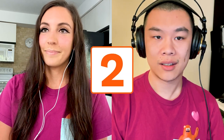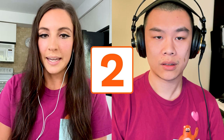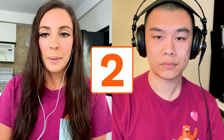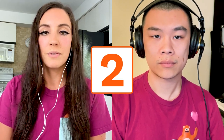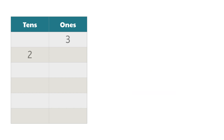Did you place your three under the tens column or the ones column? Let's keep going and see if that was the best decision. I'll roll again. It's a two. If I place my two in the tens column, my score will be 23, but if I place the two in the ones column, my score will be five. So I'm going to place the two in the tens column just so that I can increase my score and start getting closer to 101.